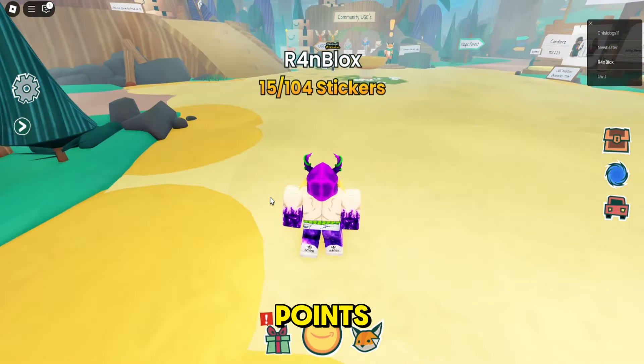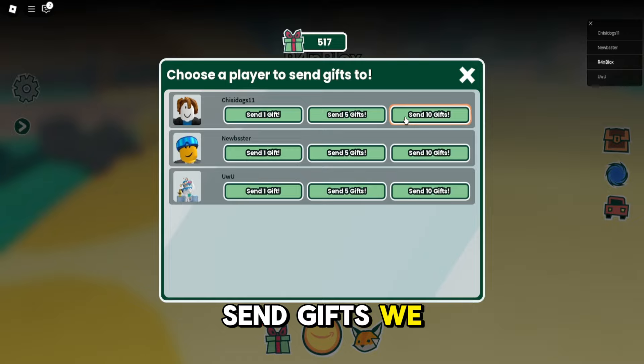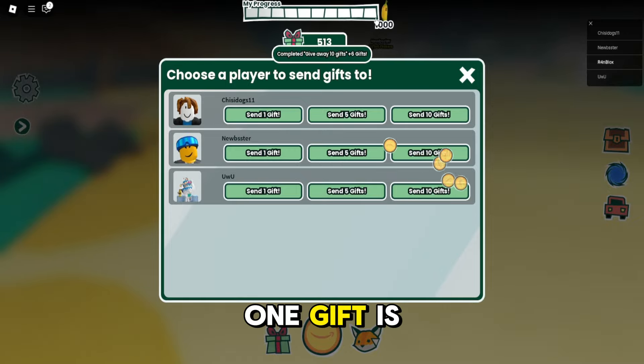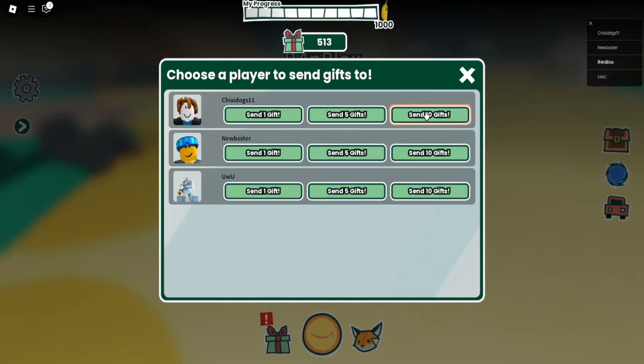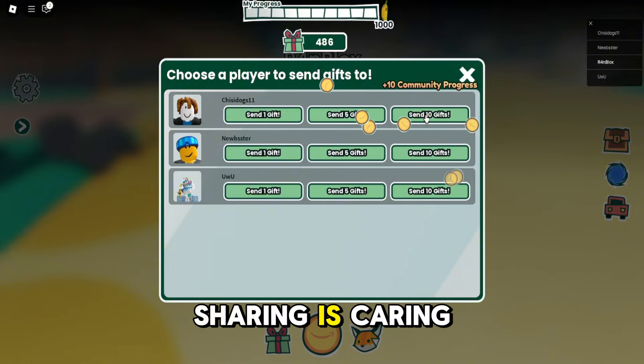I'll show you how to earn points — click the gift icon. Each time we send gifts, we also earn points. One gift is equal to one point. You can see our progress is increasing. Sharing is caring.